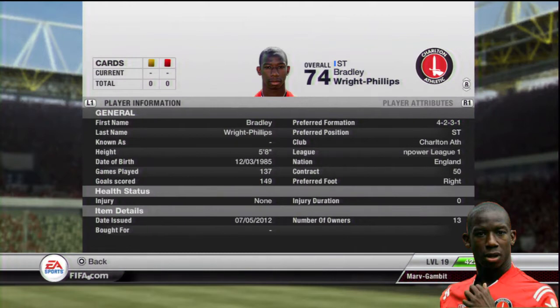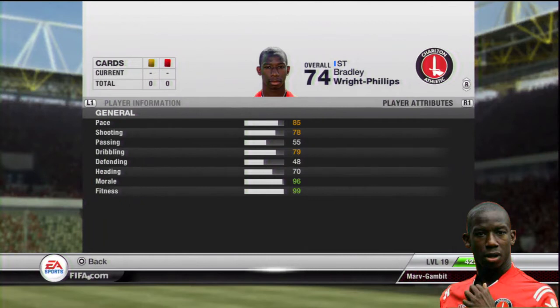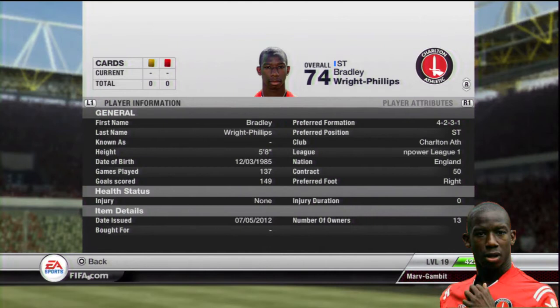He costs between 40-60k coins, he's got 85 pace, 78 shooting, 79 dribbling, and also for being so small he's 70 heading. This makes him an epic striker for my League 1 and League 2 side.